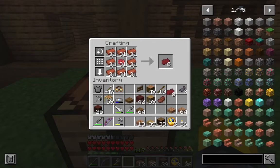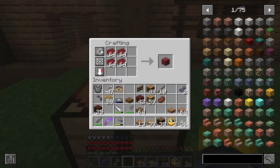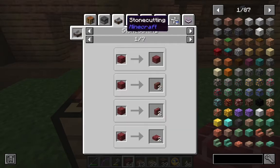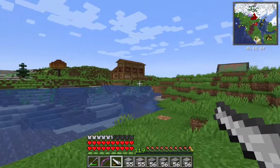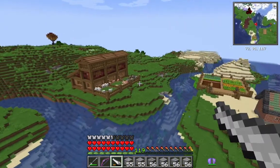I think it's Create Deco that adds these cool scarlet bricks. Make a bunch of those and I think we can get some variants in the stonecutter. So there it is — it's pretty basic but I like it.